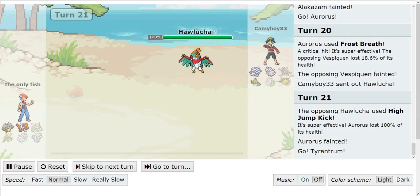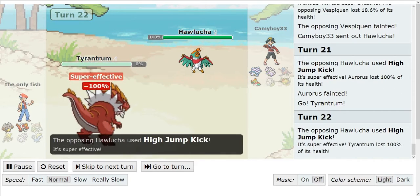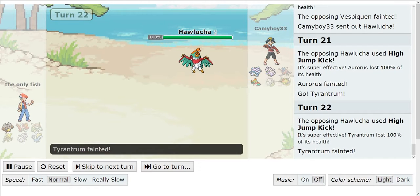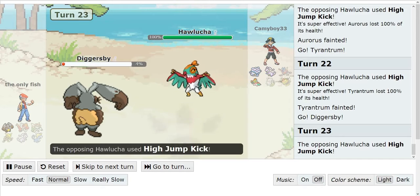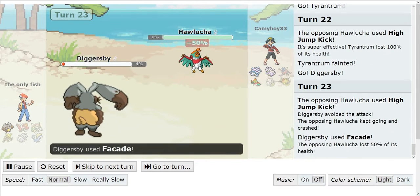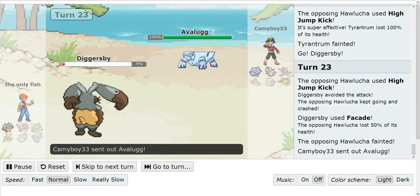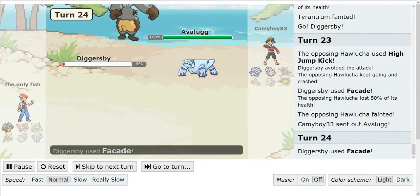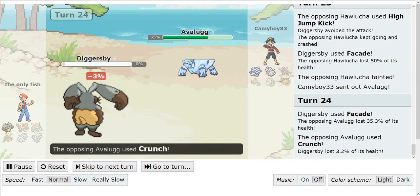He's going to switch out to his Tyrantrum. I'm going to go for the High Jump Kick — and this is my only hax for the battle right here. He switches out into his Diggersby and I miss the High Jump Kick. He locks himself into Facade with Choice Band, and that does kill me. So I just decide to switch out into my Avalugg, and I just go for the Crunch to finish it off.